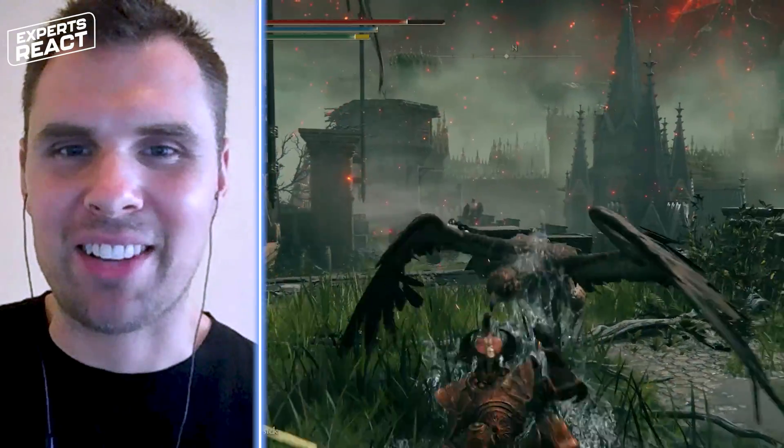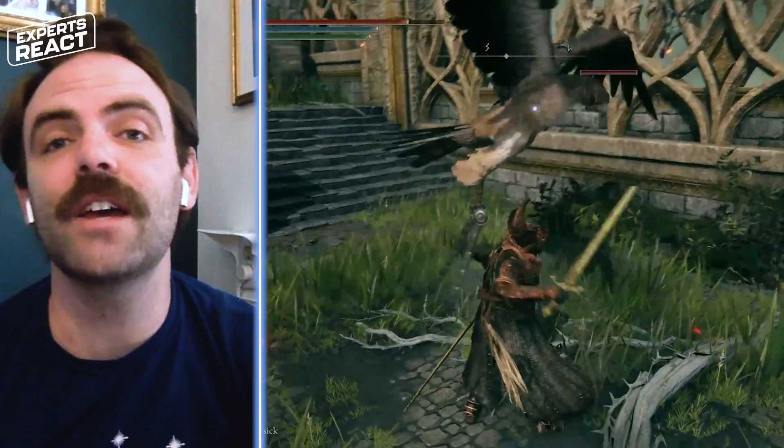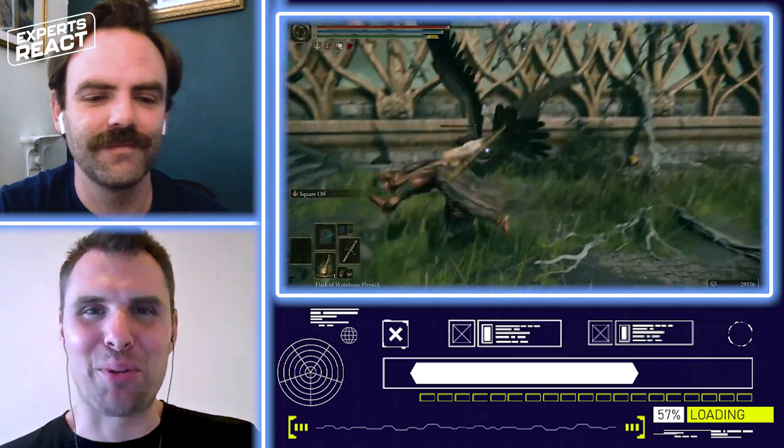I'm liking this eagle mutant with the blades tied to its feet — this is next level. Kids, anyone can be a sword fighter. You just have to believe, or you have to have swords tied to your limbs against your will.